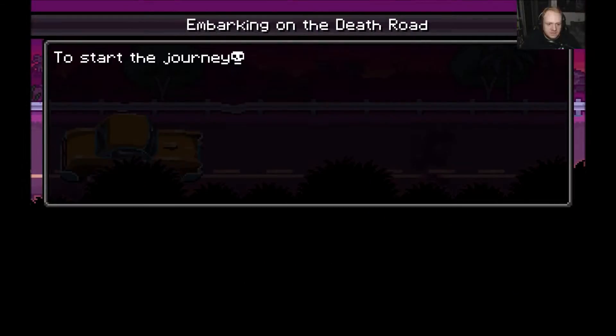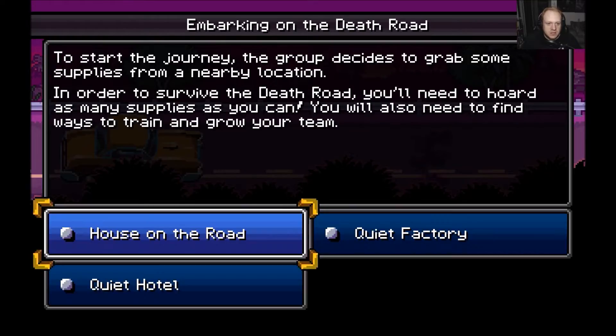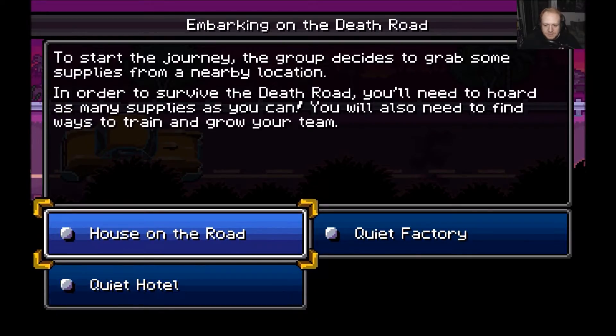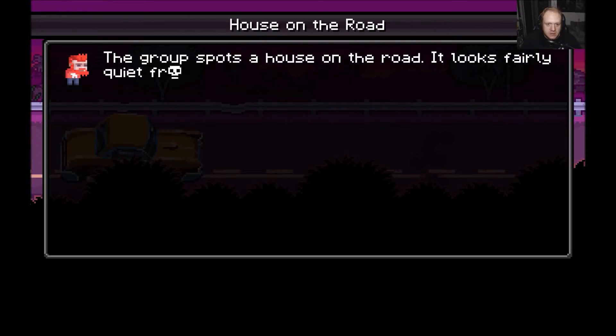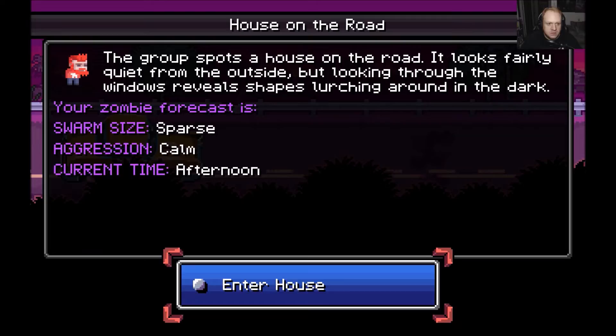We all know about that kind of stuff. To start the journey, the group decides to grab some supplies from a nearby location. In order to survive Death Road, you'll need to hoard as many supplies as you can, and you'll also need to find ways to train and grow your team. Options are house on the road, quiet factory, or quiet hotel. Let's do the house on the road. The group spots a house on the road — it looks fairly quiet from the outside, but looking through the windows reveals shapes lurking around in the dark.